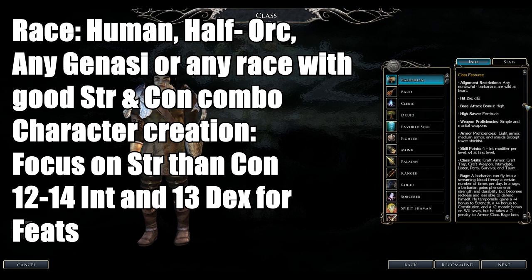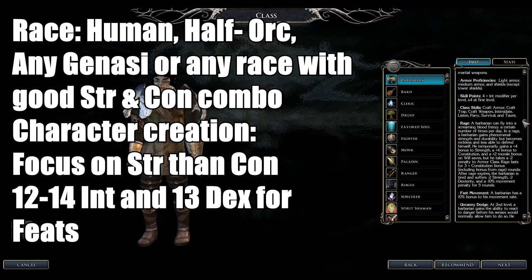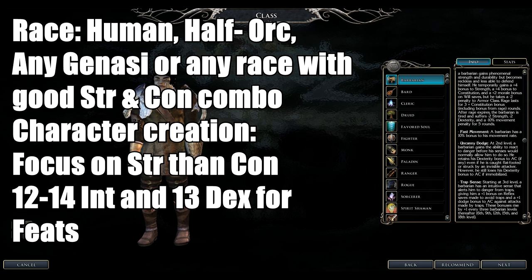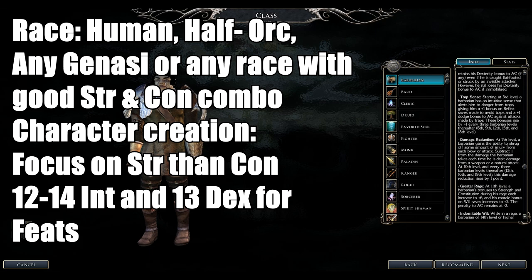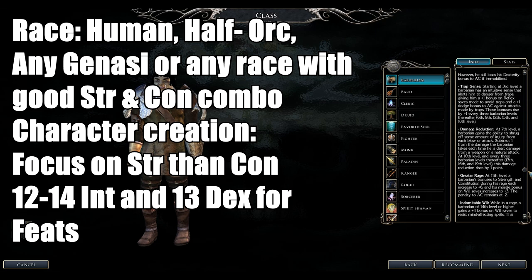Barbarians can also rage. When they rage they gain plus two Strength and plus two Constitution with some Will saves, but minus two AC. When the rage wears off, they get penalized minus two Strength and Constitution and move slowly. They get fast movement and some defensive feats like Uncanny Dodge, and Damage Reduction.